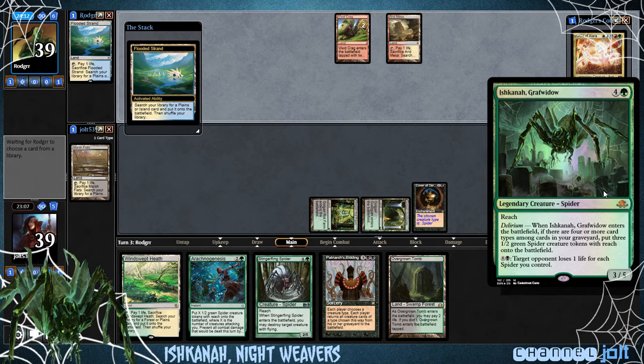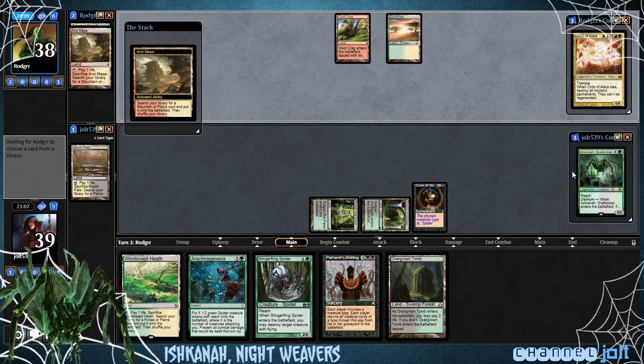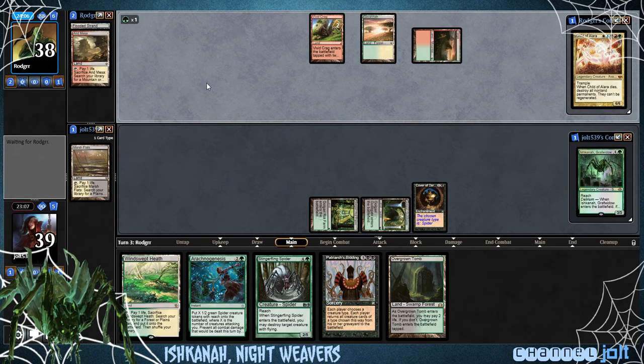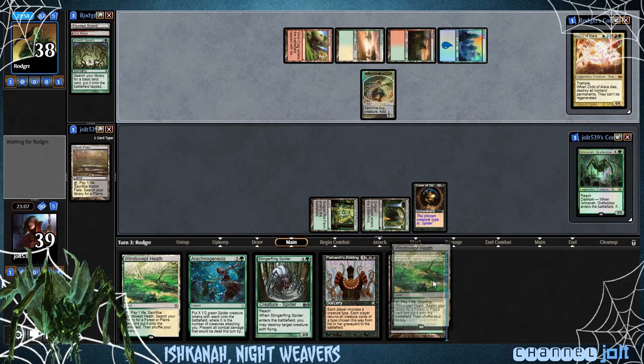That's exactly how I would win the game — it seems like a lot of fun to make them lose a bunch of life. We're a little far away from Delirium, still a couple card types away. But we have stuff like Mulch and Grizzly Salvage — different ways to get stuff into the graveyard. We just haven't drawn into any of it right now.